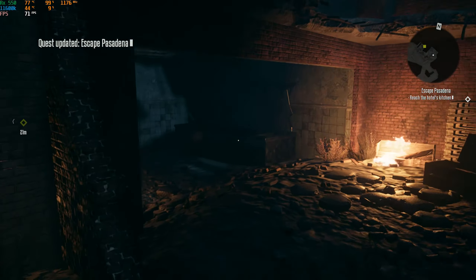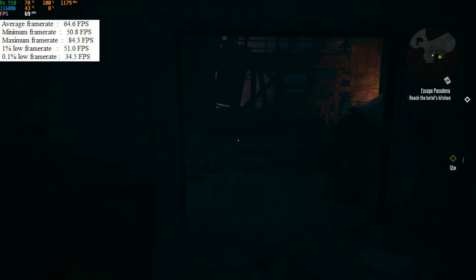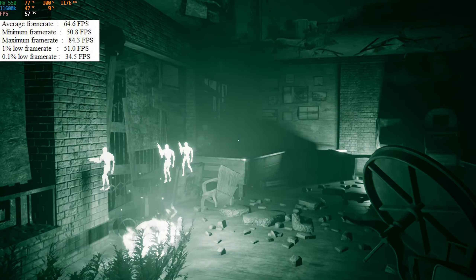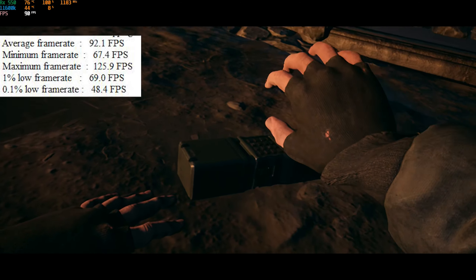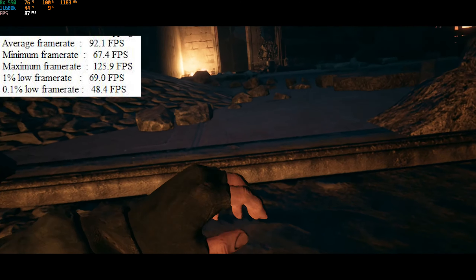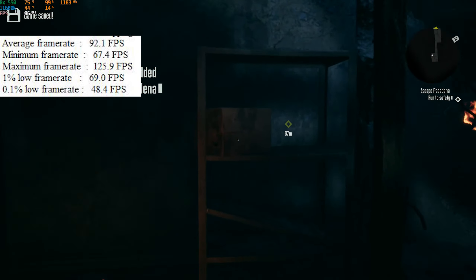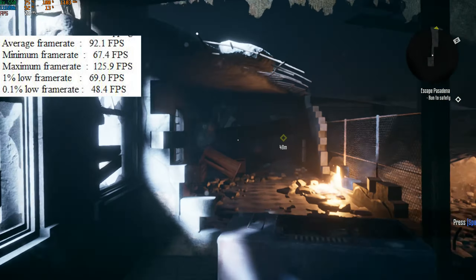The quality preset is where things started to look a little bit like oatmeal, but we hit an average FPS of 65 with a 1% low of 51 and a 0.1% low of 35. At the performance mode, we hit an average frame rate of 92 with a 1% low of 69 and a 0.1% low of 48. Although it ran the best, it looked pretty bad. Everything started to look spudgy, and anything below the quality preset looked much more like 720p than anything else.